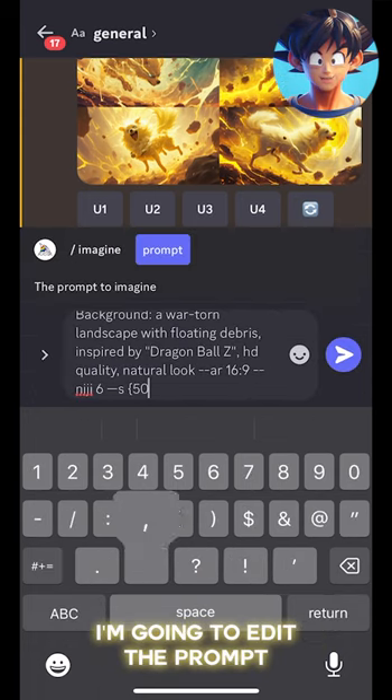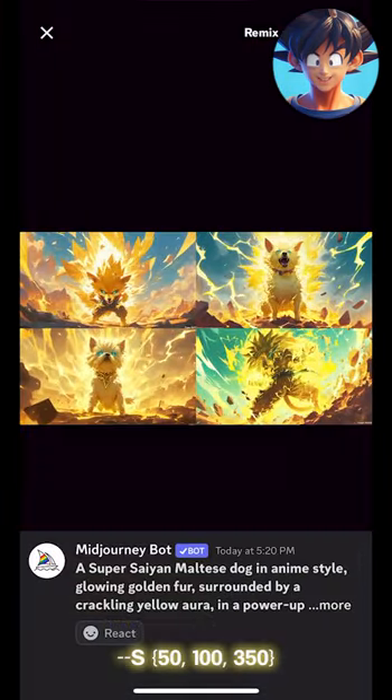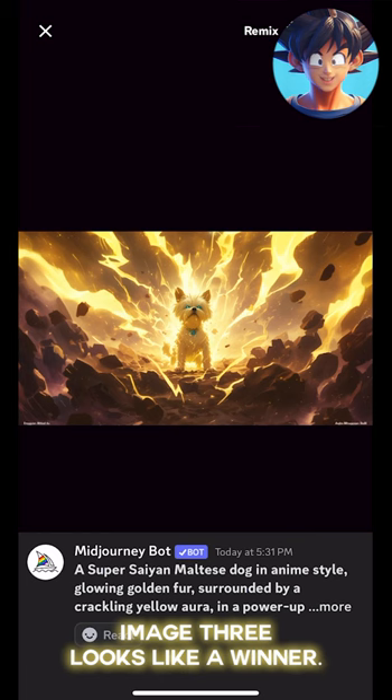I'm going to edit the prompt from version 6 to Niji 6. I'm also using parameters S 50, 100, and 350 for three different variations. Image 3 looks like a winner.